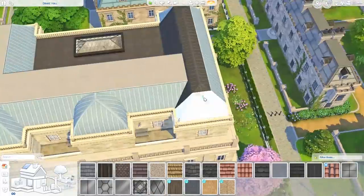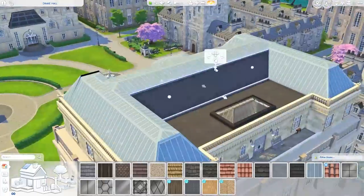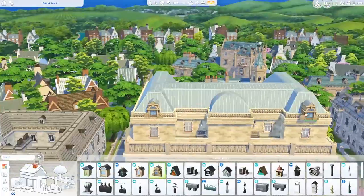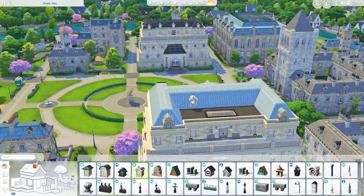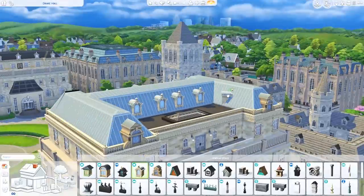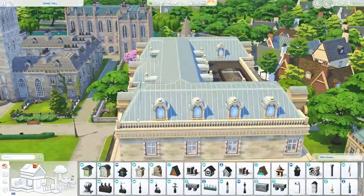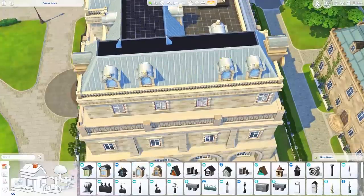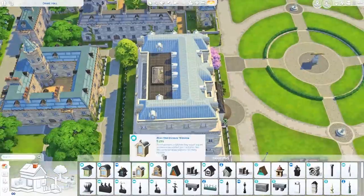I actually really liked the whole structure of these buildings, so I didn't want to change too much of it. I do change up the roof a little bit and the roof color — I thought this blue was really nice. I saw it on some of the buildings in the distance and thankfully these dorm room windows came in a swatch to match. I just thought that was really nice and kind of brightened it up. I also switch up the dormer windows and make a few changes to the windows, but the whole shape of the building is pretty much the same.